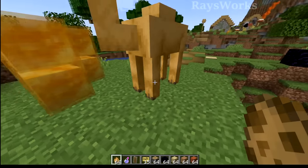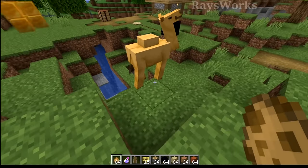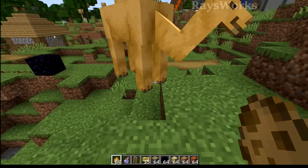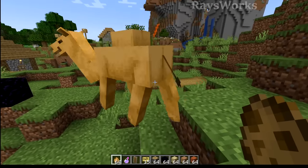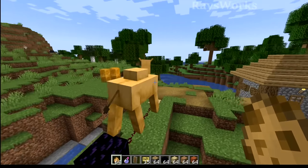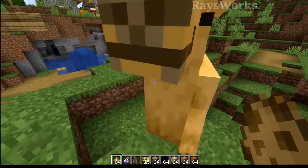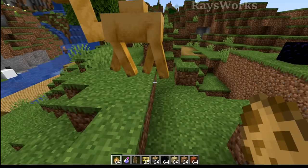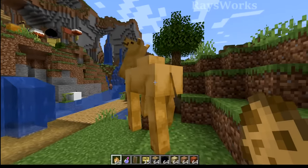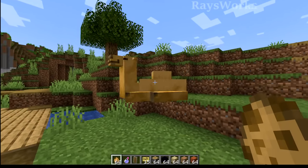Speaking of camels, they changed the way camels actually walk because camels in real life actually move both legs on both sides at the same time, and that's what they added into the game. You can see it kind of has this sliding and gliding effect. Although animals in real life can switch up the way they walk depending on how fast they're moving and what terrain they're on, I think it's really cool that they're trying to reenact exactly how the mob moves. But I did find it odd that they didn't implement this right away, because when they design these models they literally look at videos of camels and look at them in real life.